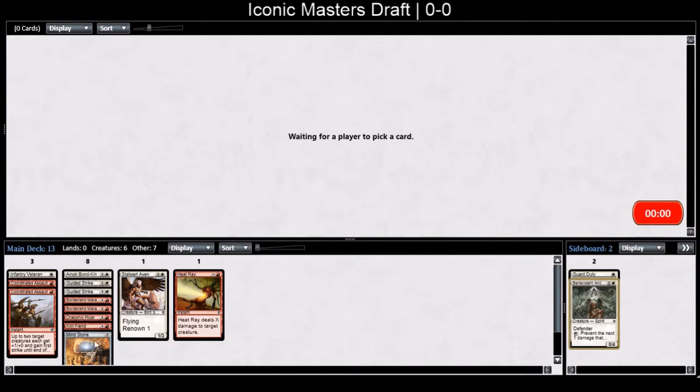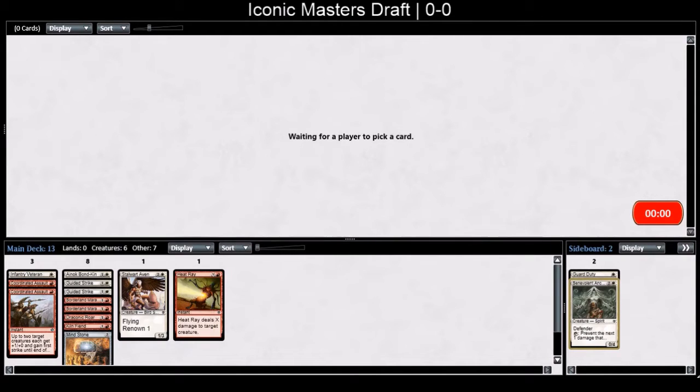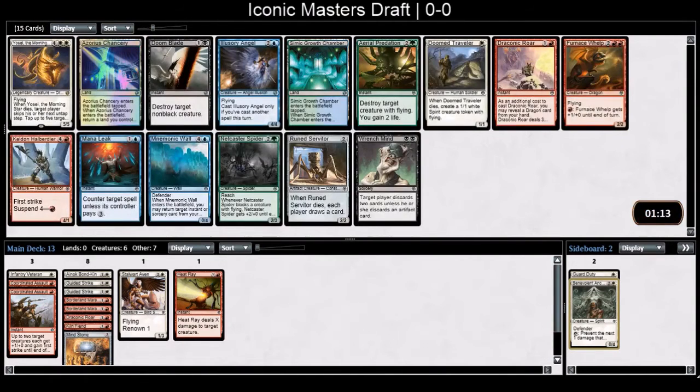All playable cards. I'll probably play the Mind Stone — I don't know if it's a first-pickable card but it keeps you open. Yosei — it's not really good for the curve but it is a big dragon that does something cool. Otherwise there's Draconic Roar. I'll take the Yosei. In these drafts because all these are rares, you need a dragon to fight dragons. Yosei's not a dragon but he's good. Doom Traveler is okay.